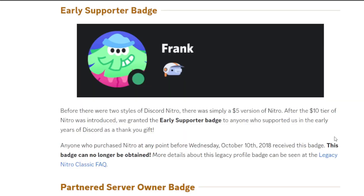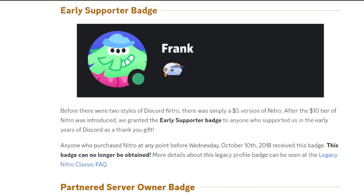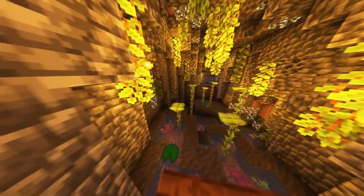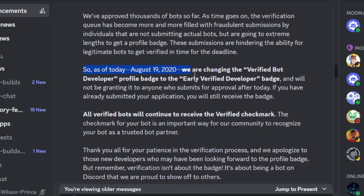The Early Supporter badge is unobtainable — it was given to people who bought Nitro before the original Nitro Gaming launch date, and there is no way to get it now. The Early Verified Developer badge is also unobtainable; Discord gave it to users who verified their bots before August 2020, and no one has been able to get it since.